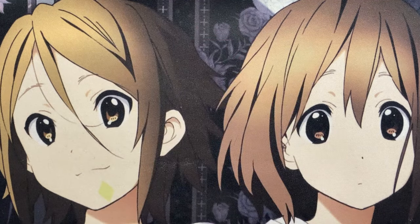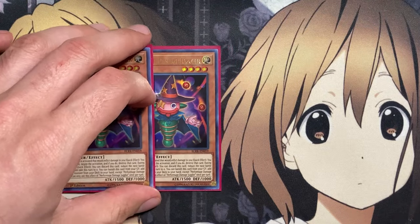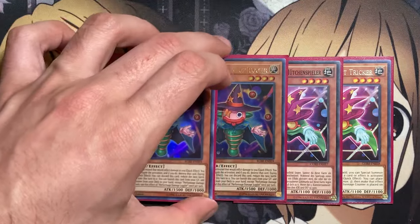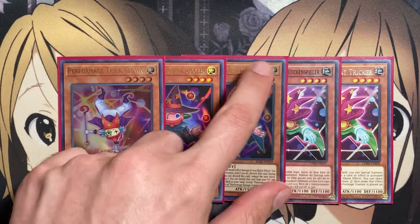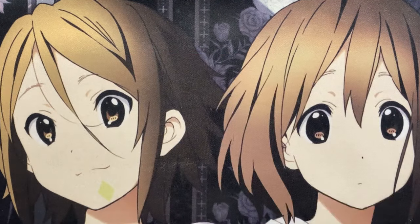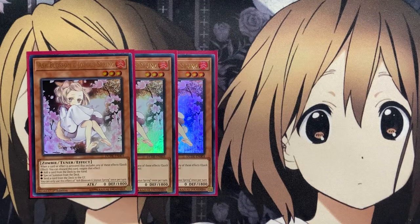We're also running the Performage engine, because they have pretty good utilization in the graveyard. Two copies of Damage Juggler, two copies of Hat Trigger, and one copy of Trick Clown. If you set them up in the graveyard with our spellcaster monster via Crowley, you can get a special summon off of Trick Clown, a search off of Damage Juggler, and special summon power off of Hat Trigger. The engine works very well with just a couple of cards in our hand, so we can save room for hand-trap spots in the deck.